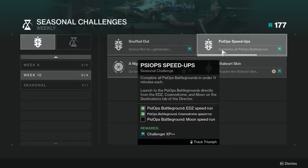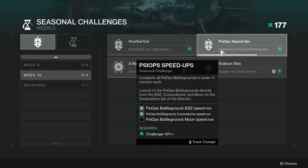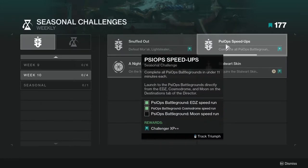Next challenge is Psy-Ops Speed-Ups: complete all Psy-Ops Battlegrounds in under 11 minutes. Each launch from the Psy-Ops Battleground directly from the EDZ, Cosmodrome, and Moon on the Destination tab on the Director. I appreciate that they tell you that. The Moon is the only one I'm missing.